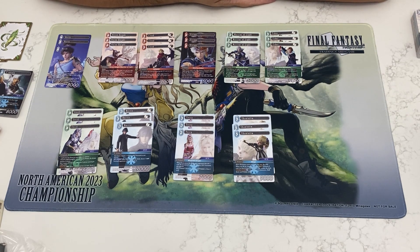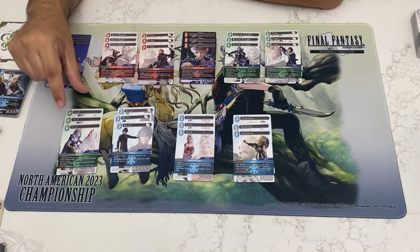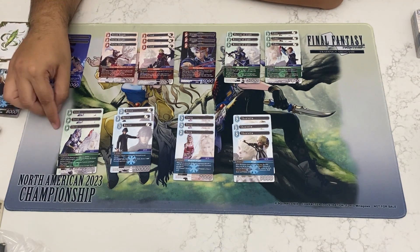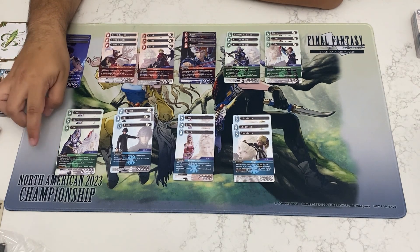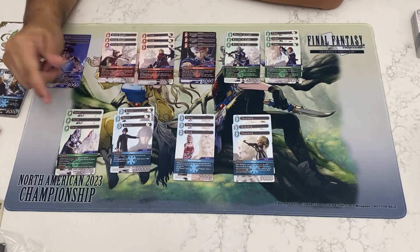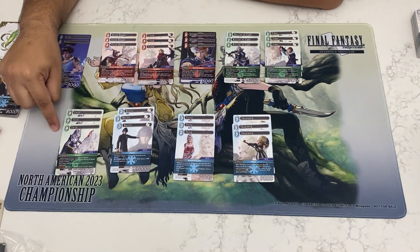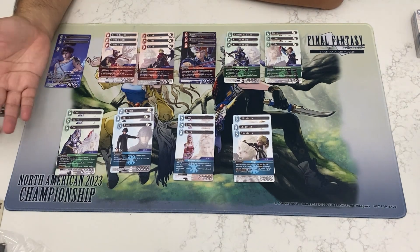I'd have to look more into it to see what other options we have. Cecil being able to not be cleared by abilities makes up the majority of these decks unless you're playing against something like Rydia's Summon. It's pretty effective and having the break is pretty relevant as well. Also being able to make all your forwards a little bigger is quite nice. I think Cecil might get slotted into the Cecil deck as just another target, since it is a paladin.